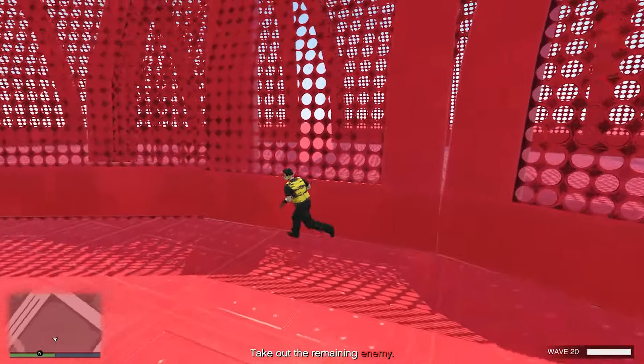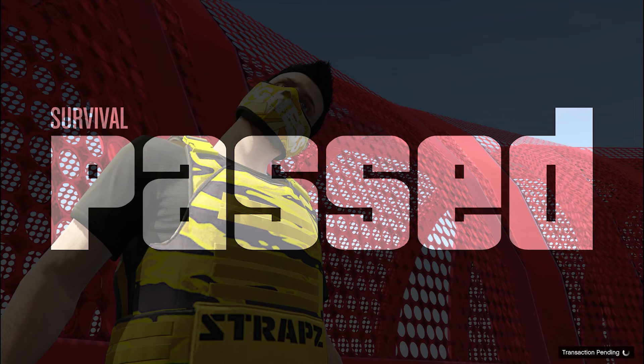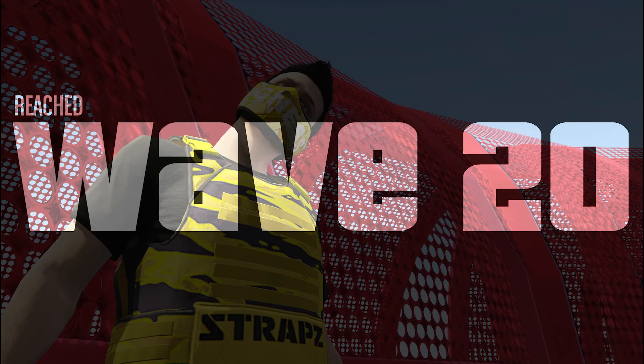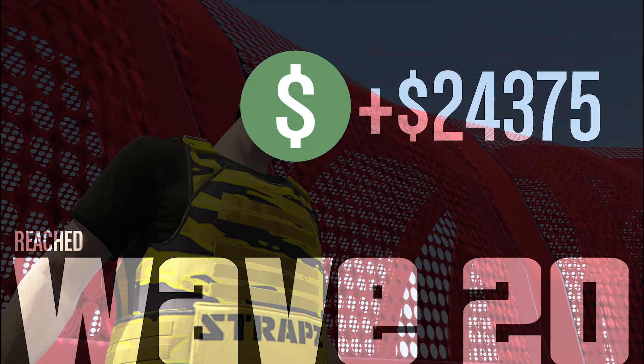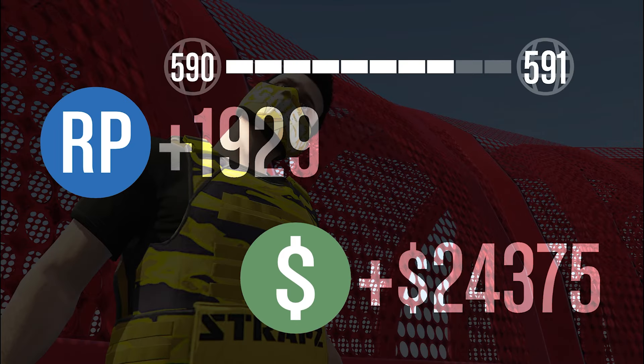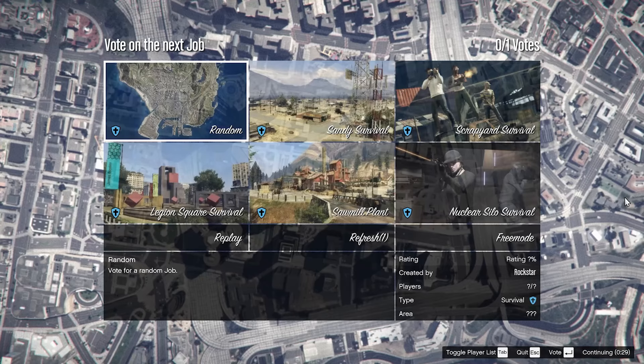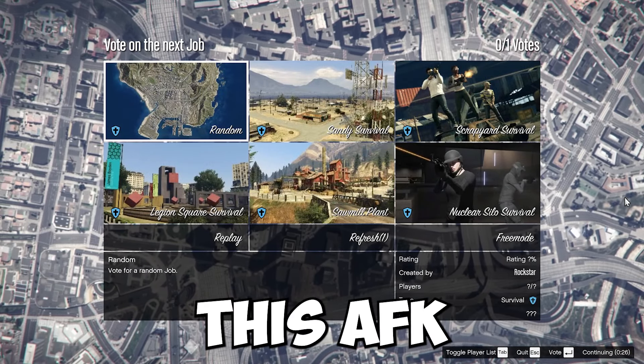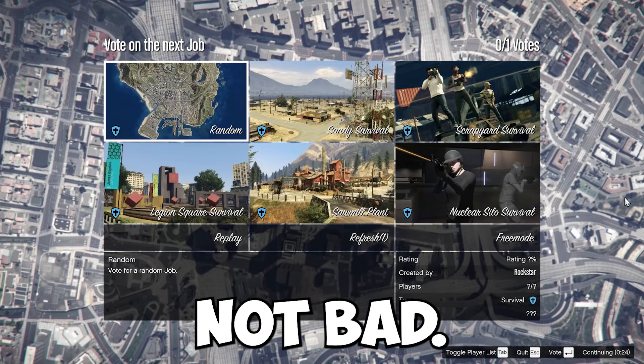We're now on the final wave — it looks like there's one more enemy left, and that's it. We passed the entire survival without having to shoot anyone whatsoever. For this we made a total of $24,375 dollars and 1,929 RP. That doesn't seem like a lot of money, but if you think about just doing this AFK, that's definitely not bad.